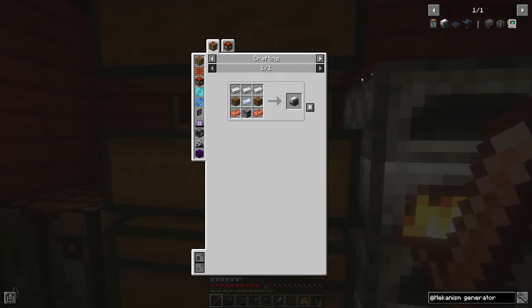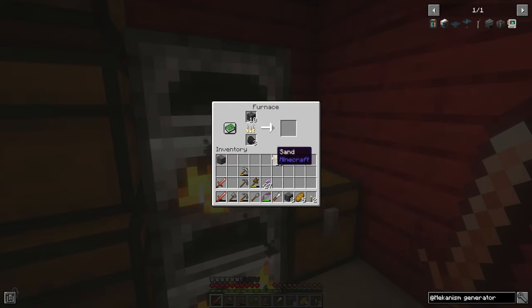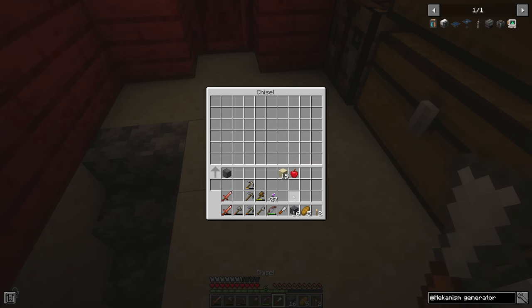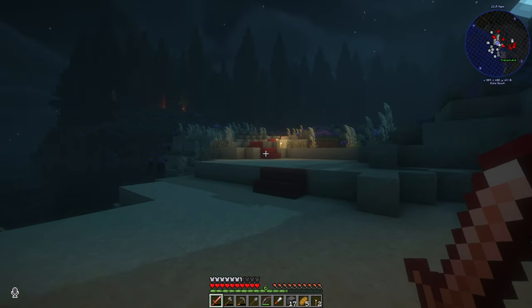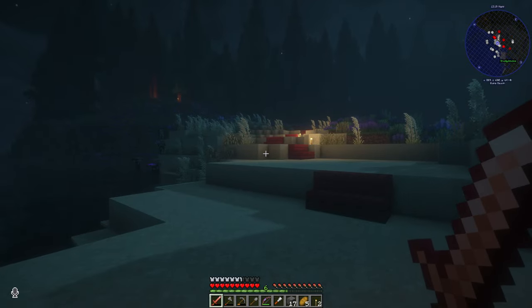So we definitely need a heat generator to start. Okay, we're actually — that's not that hard. Oh, and the chisel does not lose durability. I should probably go in the config and change that. Oh my, they're coming after us!